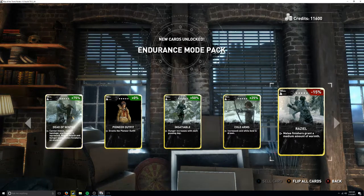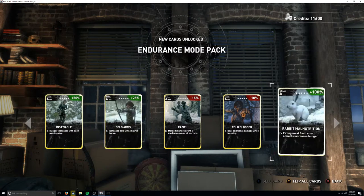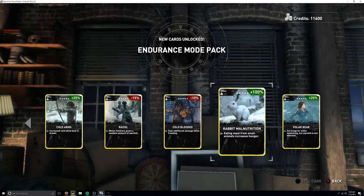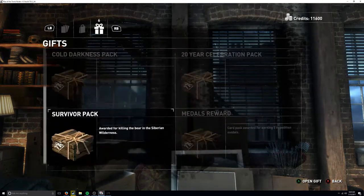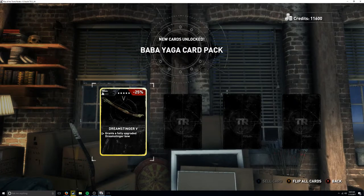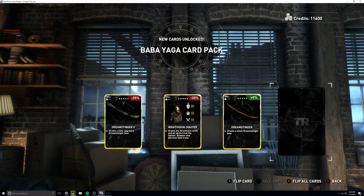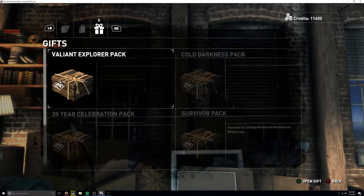Zeal gives melee finishers a medium amount of warmth. Cold blooded deals additional damage when freezing. Rabbit - eating meat from small animals increases hunger. You can't sell that card. There's also a swimming card where you get hungrier while swimming but warmth is not affected. To wrap this section up: the dream stringer bow pack grants a fully upgraded dream stringer bow with worst skin master, plus the baby yoga race skin outfit - not a fan of that look.